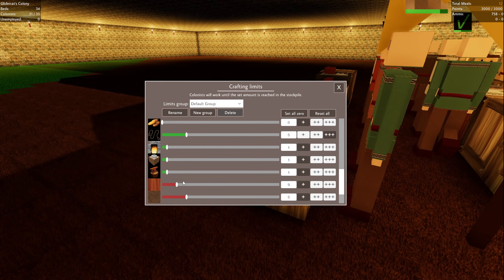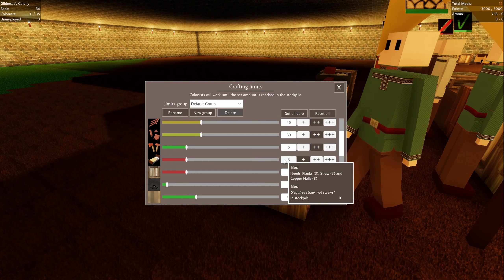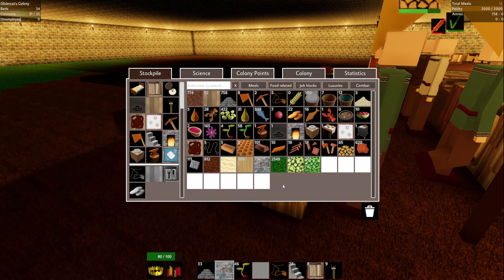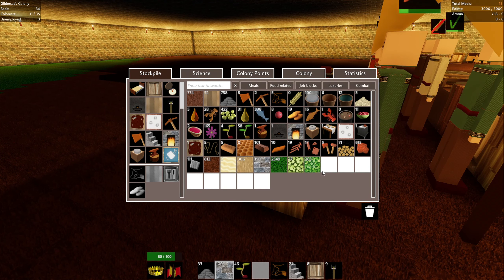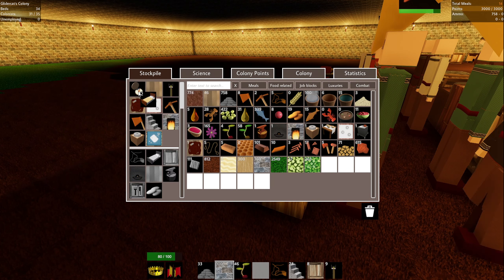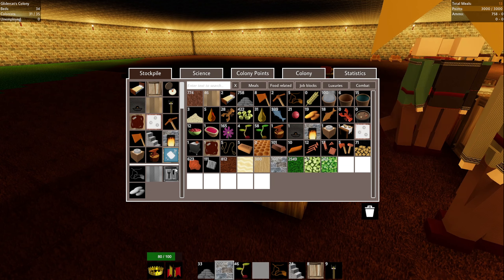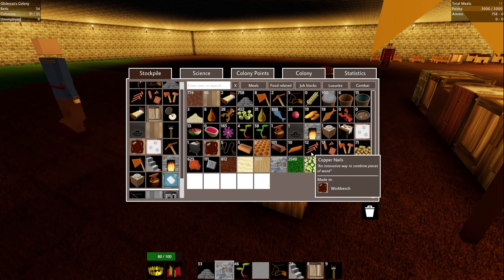Do we have beds in this list? We've got it set to five. So why don't we have any beds in inventory? Oh, are we fully recruited? Yeah, we are. Cool - we've got extra berry meals now. Where are the beds? We're probably missing something - actually it's letting me build them. What else do we need? Planks, straw, and copper nails. Copper nails aren't doing great, are they? We've got plenty of copper.